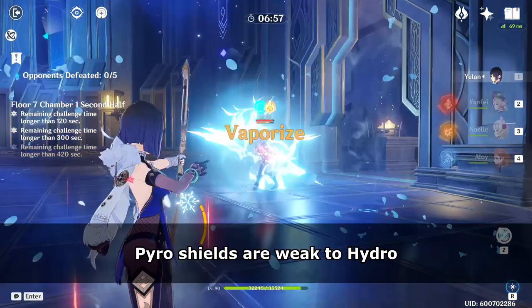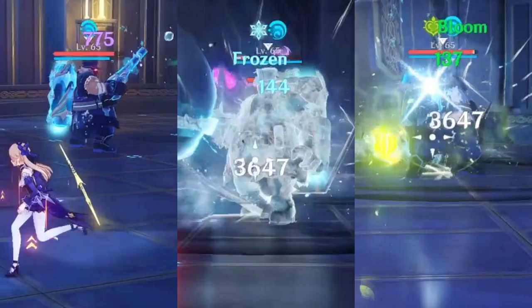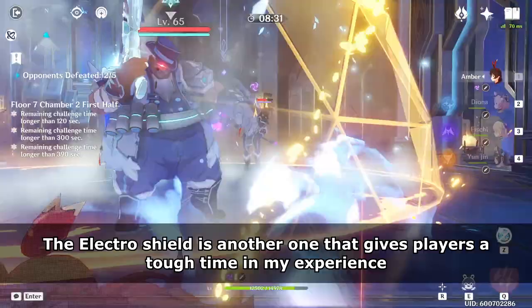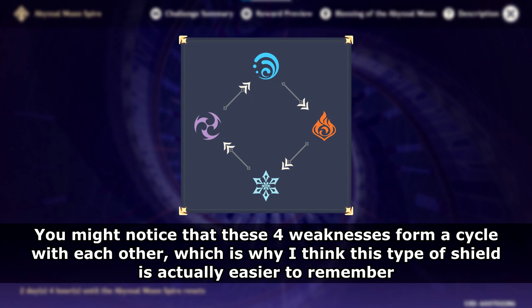Cryo Shields are weak to Pyro. Pyro Shields are weak to Hydro. Hydro Shields are weak to Electro — it's a common misconception that the Hydro Shield is weak to Cryo or Dendro, but with a simple test we can see that neither are nearly as effective as Electro. Electro Shields are weak to Cryo. The Electro Shield is another one that gives players a tough time — just remember it's weak to Cryo only, and Pyro will not be very effective against it.